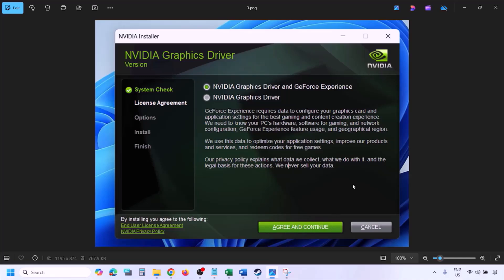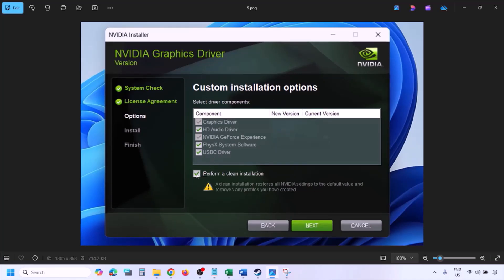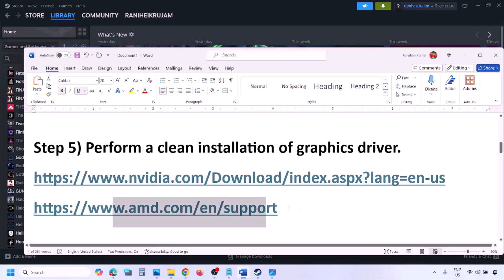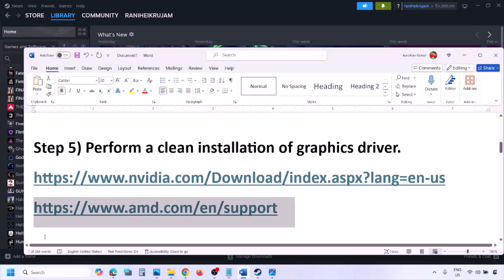Once the download is complete, run the exe file, click Agree and Continue, and then select the Custom option (Express is selected by default). Click Next, put a check on Perform a Clean Installation, click Next, and let the installation complete. Once done, restart your computer and launch the game. AMD card users should first uninstall the current driver, restart, then go to the AMD website, download and install the latest driver, restart again, and check.